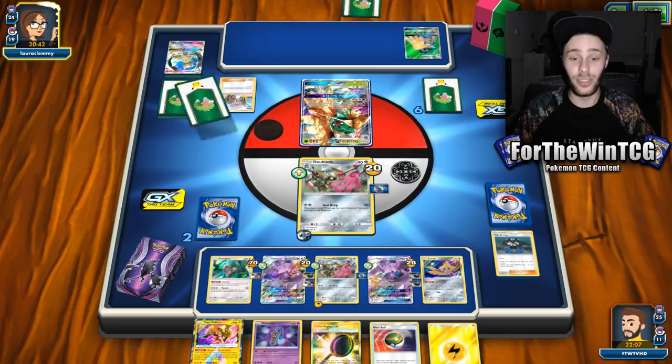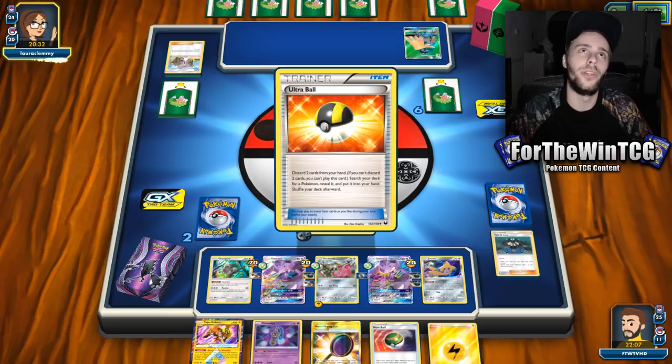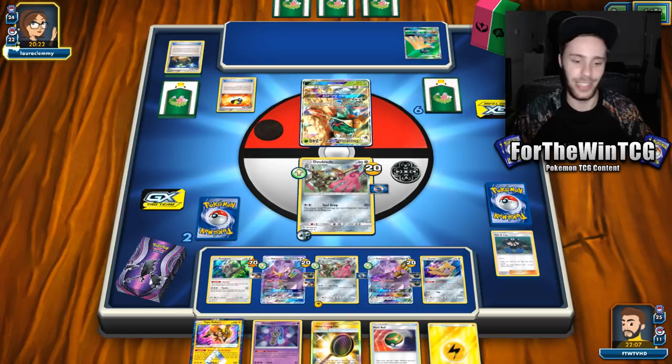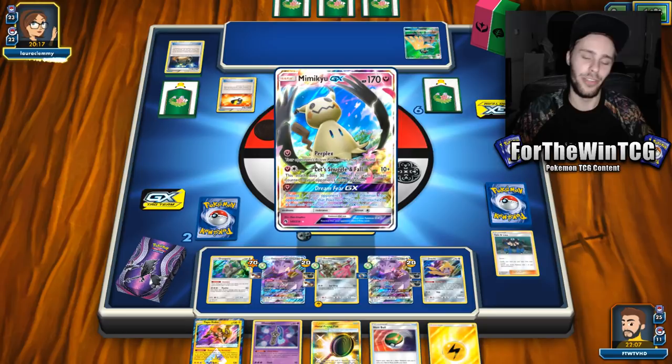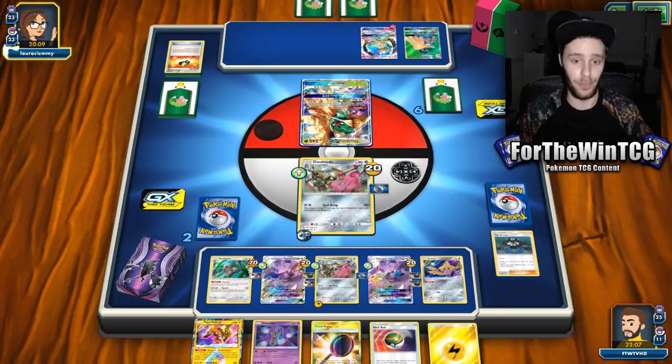Just a second ago I bought two packs and got myself a Celebi & Venusaur Tag Team out of it. In total from yesterday to today I've opened eight packs and gotten six pulls. My luck has been absolutely fire recently — it's the best luck I've ever had in the game. I left a comment in the video saying click here to go to the packs opening section so you can just click and go.